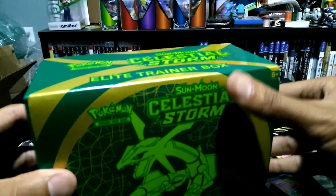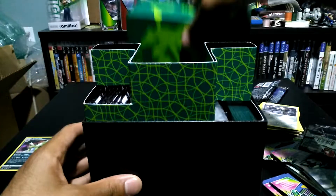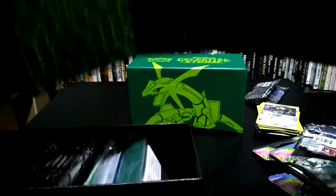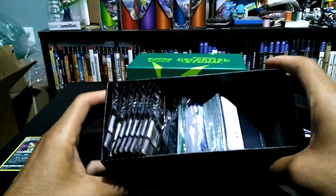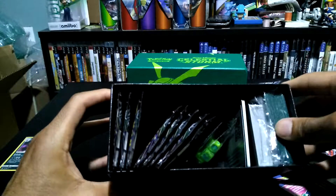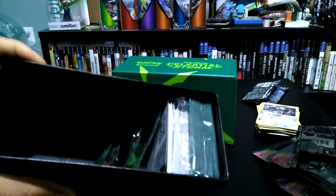Elite Trainer Box time! Out of four packs we got one hollow, which is probably not the best. Wow, this box is actually really well put together — it looks like they might have started doing what they do with the Japanese ones where you can actually fold it back out to use it. Usually when I get an Elite Trainer Box it looks like somebody opened it and put it back, but this one is actually very neat. The design is really cool — minimal look, and the green and yellow really stands out.